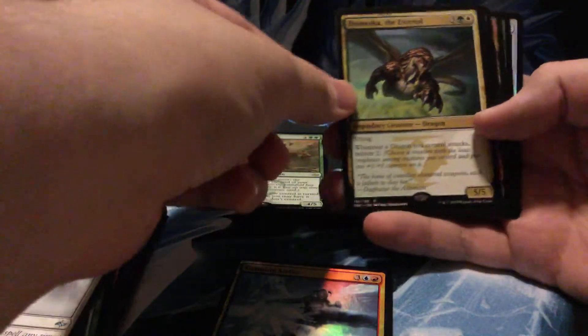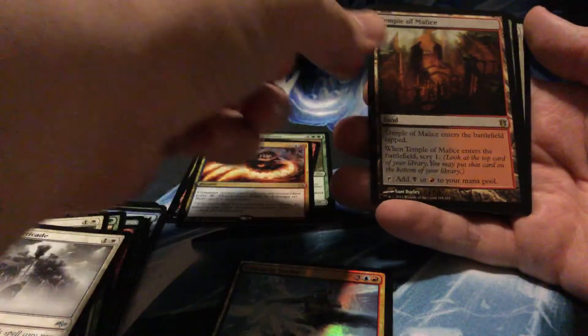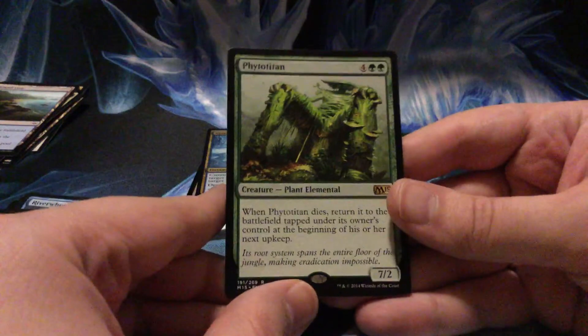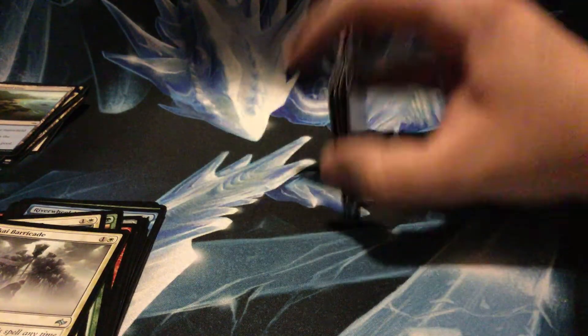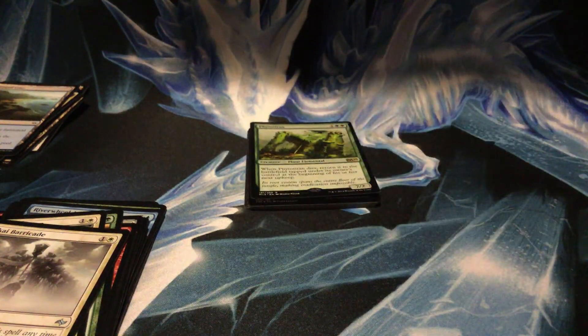So yeah — Temur War Shaman foil, got Dromoka, Ash Cloud Phoenix, Mind Swipe, Temple of Malice, Mastery of the Unseen... and Phyto Titan. There you go — Phyto Titan. Usually I don't have much trouble reading card names but I don't know what the hell that thing is. Anyway, thank you guys for watching — I appreciate it.